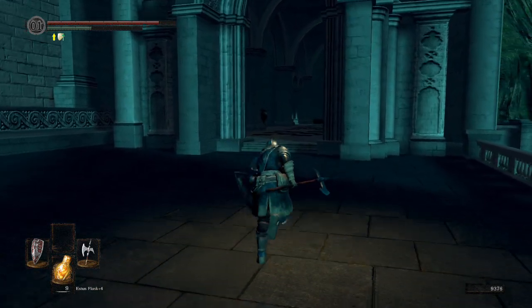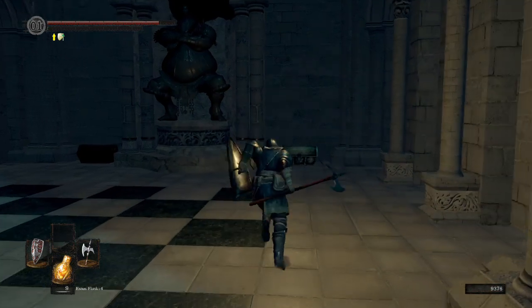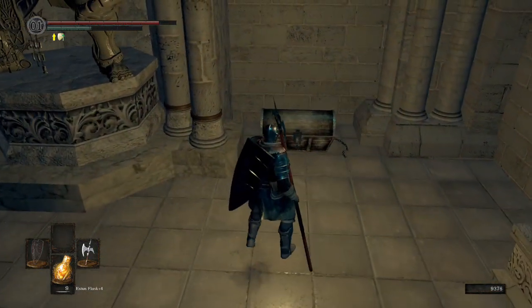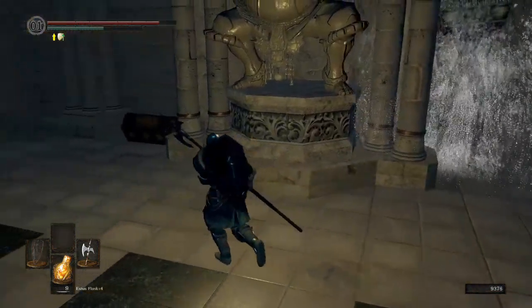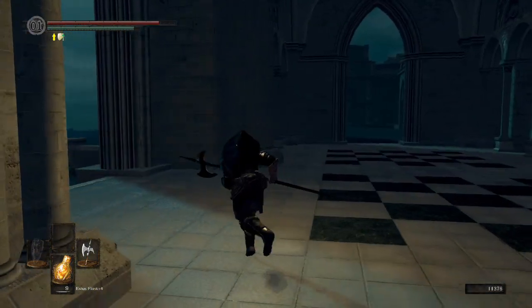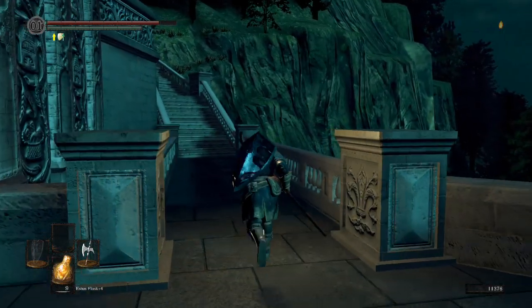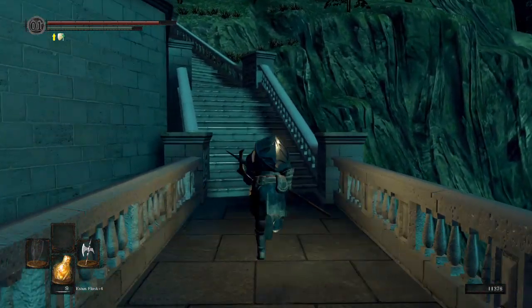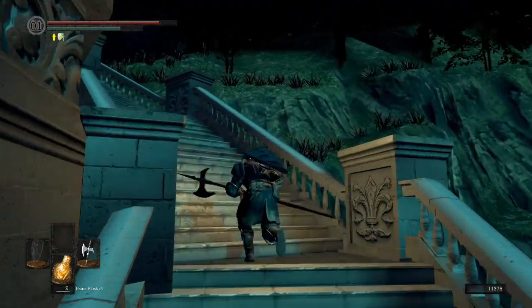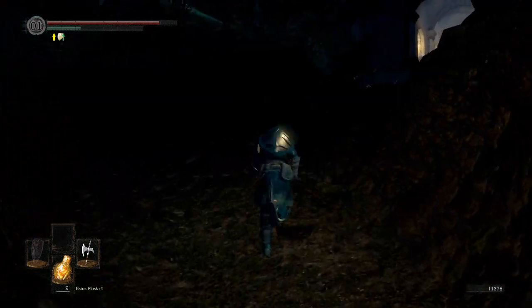I just remembered I have a firekeeper soul and I didn't do the thing. That's all right, we'll do the thing in the Duke's Archives. Hey there, Mimic — good fight. He drops a crystal weapon, right? Crystal halberd. Which can't be repaired. There's nothing extra about crystal weapons in the regular game. There is in the Daughters of Ash mod — that's why I thought there was going to be, because I've been playing that.